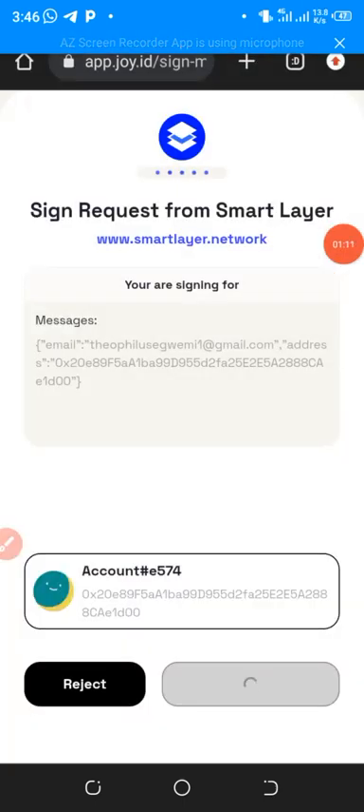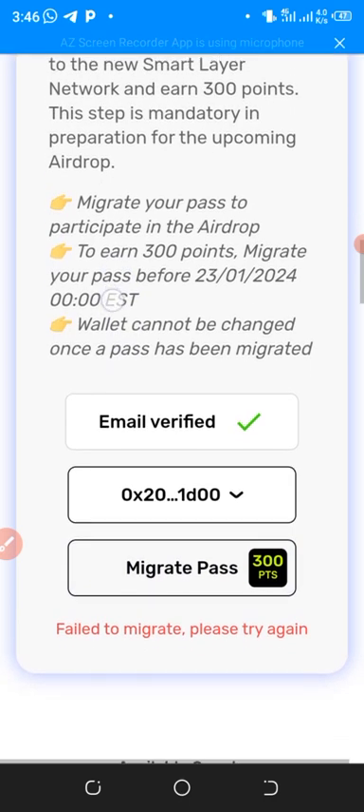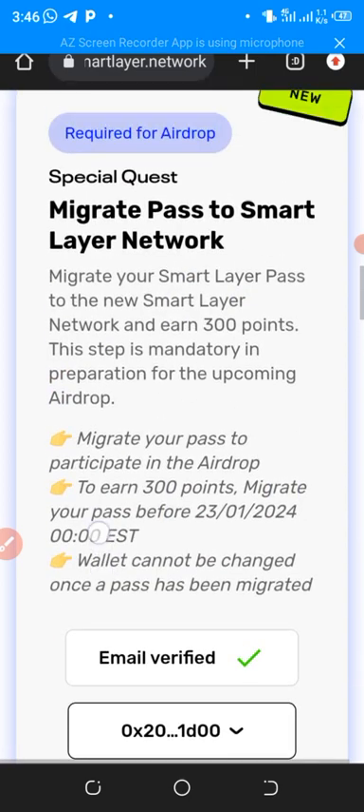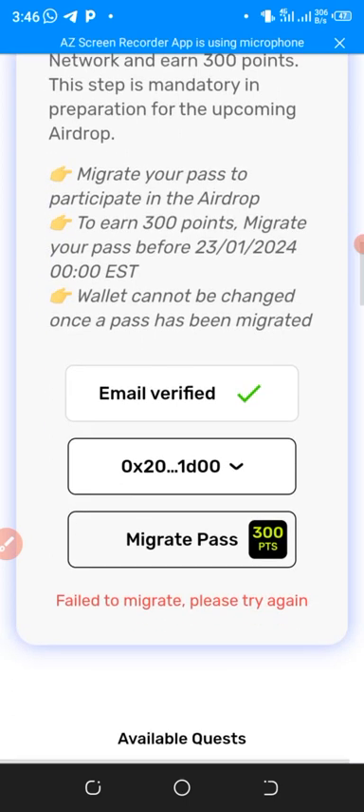It's loading, I'm putting in my password. Okay, it says migration pass failed — I'll try again. That's how you migrate: just click Migrate and do the process. The update is ongoing and it ends on the 23rd of January 2024. They say this migration is mandatory and it's part of the airdrop, so everyone needs to do it to qualify for the airdrop they've claimed so far.